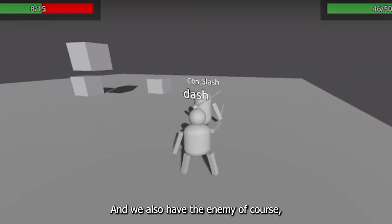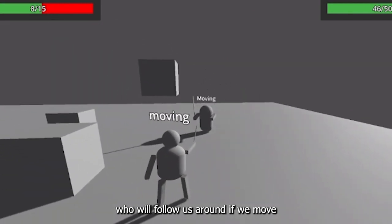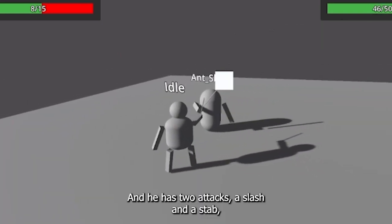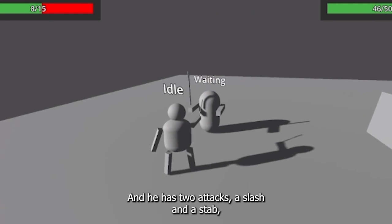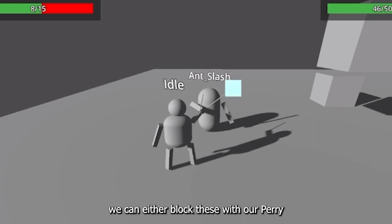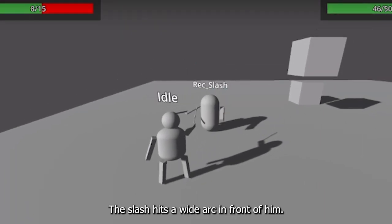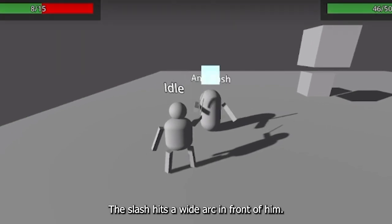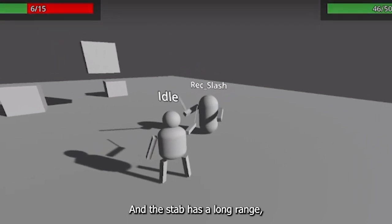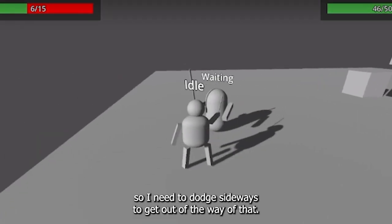The enemy will follow us around if we move, until he is within a certain distance from us. He has two attacks: a slash and a stab. We can either block these with our parry, or dodge them. The slash hits a wide arc in front of him — if I dodge sideways he still hits me. The stab has a long range, so I need to dodge sideways to get out of the way of that.